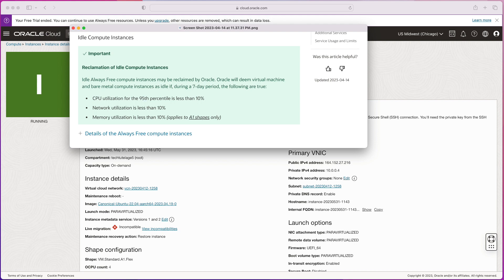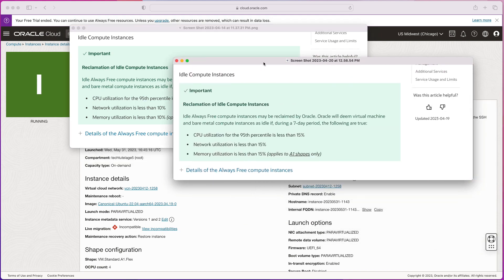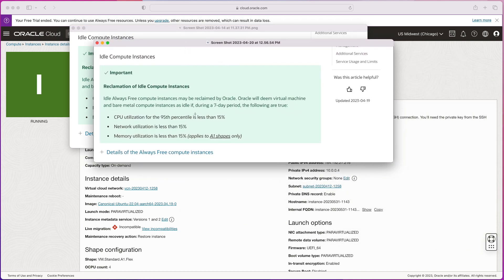Recently, around mid-April, they changed that requirement and upped it. Now what they consider an idle instance is one that has not used at least 15% of its CPU utilization, network utilization, or memory utilization during the last seven days. I spoke with a support person from Oracle and they assured me that as long as you meet one of those three requirements, your instance will be safe — you don't have to worry about meeting all three.